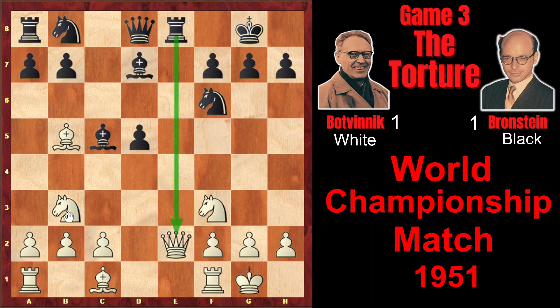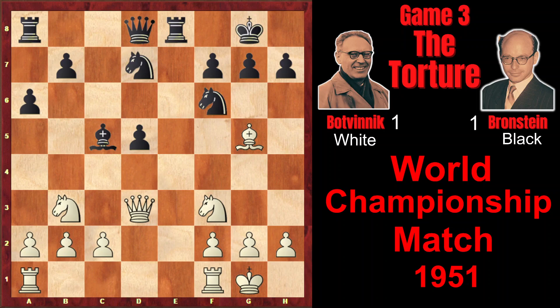Of course, the queen is under attack, so white doesn't have time to capture the bishop. Qd3, a6, Bxd7, Nxd7, Bg5. And here Bronstein makes a move which looks a little bit strange — he played Bf8.